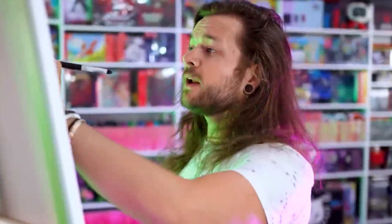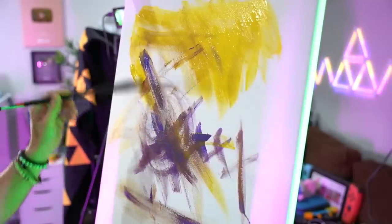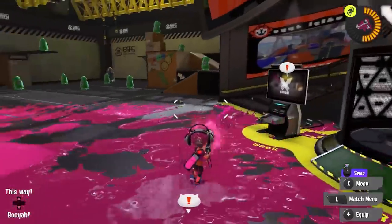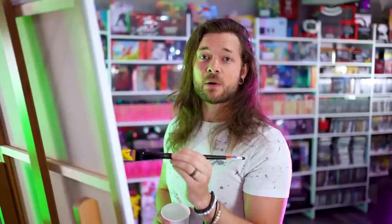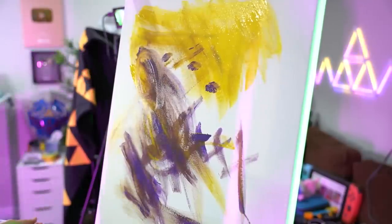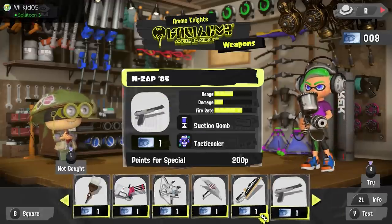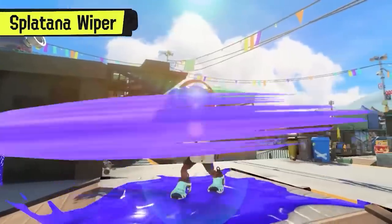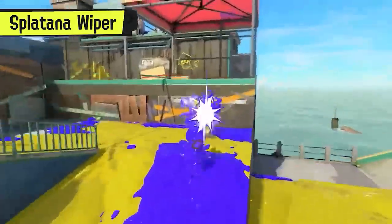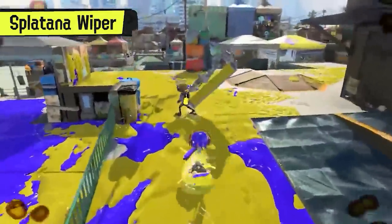It's a little confusing what is new in this game and what isn't — a lot of it seems like quality of life improvements, like with the lobby system. But the new weapons: there's splatanas — they're like windshield wiper blades that you essentially use as katanas. I don't know how they come up with these things, but they're so smart.